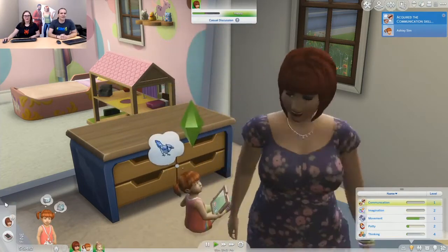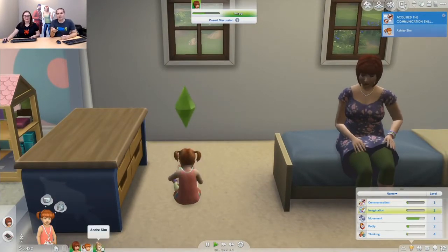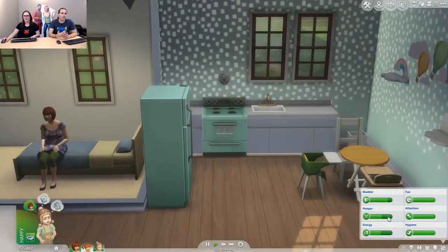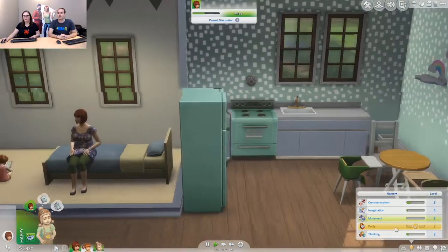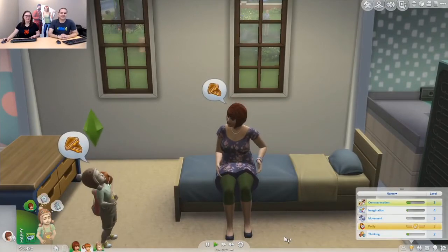Mom just wants to talk. She can't talk yet — she can only babble. They've got really cute babbling and gurgling noises. As she levels up her communication skills, she'll actually learn to talk and gain a lot of new socials. Andre here is communication skill level three, so he's a little more polite than some other toddlers — he's the older toddler. He knows how to say please.